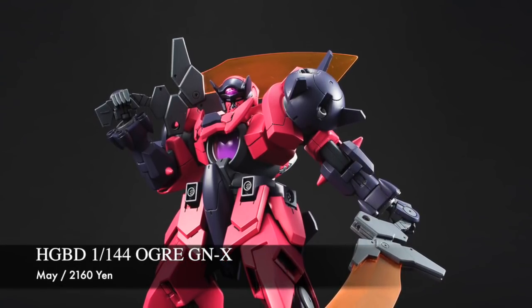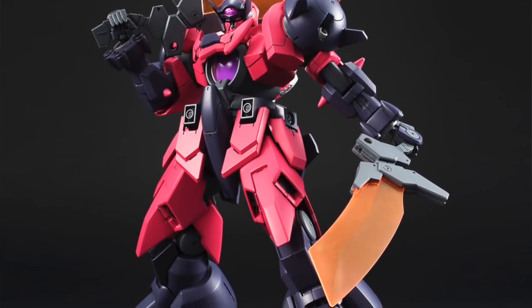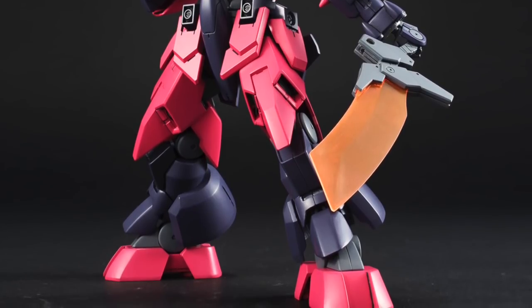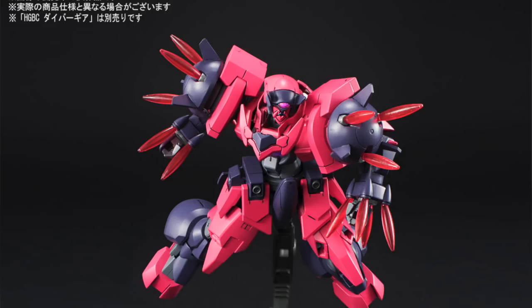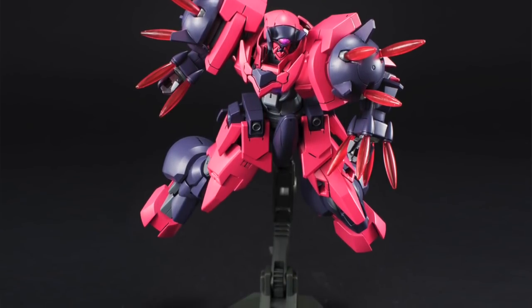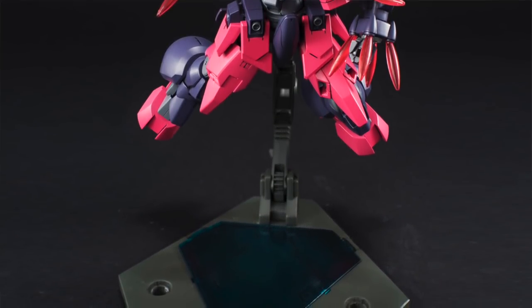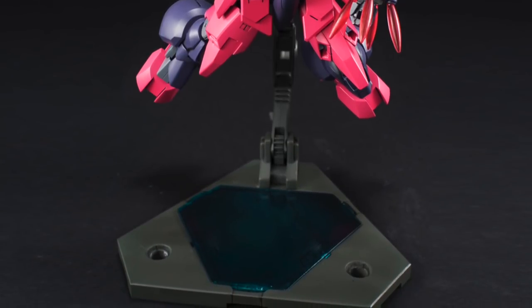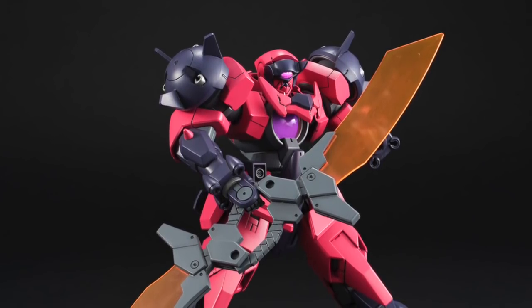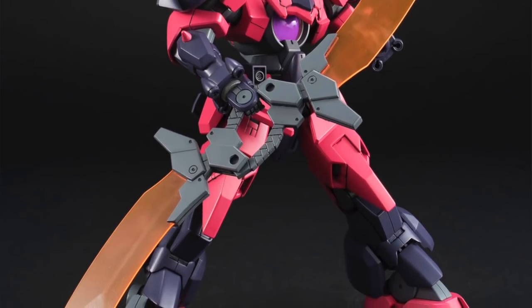Next is the High Grade Build Divers Ogre GNX. At first I was not going to pick this up because I wasn't feeling it — I liked the Titus but the GNX I'm not really too interested in. But then I saw it in the anime and thought, you know what, it doesn't look too bad, so I'm going to go ahead and get it. It'd be a great addition alongside the 00 Diver. Coming out in May, the price is 2,160 yen. It's going to be fairly big — probably a little bit taller than the 00 Diver — so the price tag might be justified.